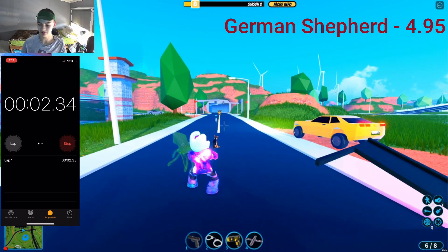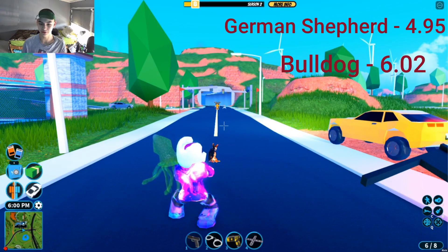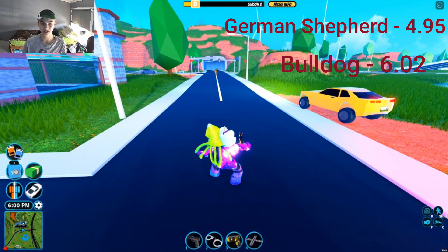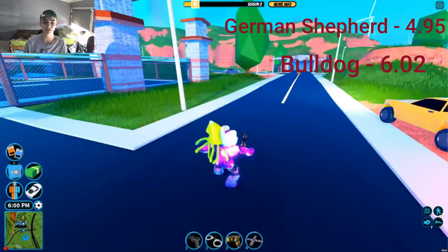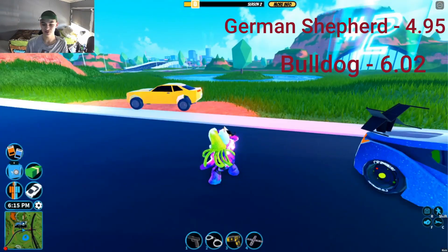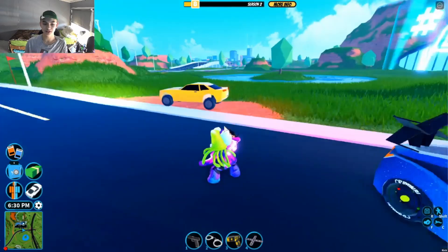There it goes — I could already tell the Bulldog is slower. Just got one chomp. So yes, the Bulldog is slower, but I think it does more damage. They both have different traits: the German Shepherd is the faster one that doesn't do as much damage and is mostly for police, while the Bulldog does more damage but is slower.